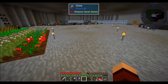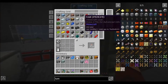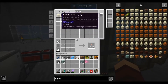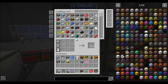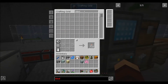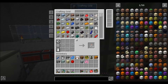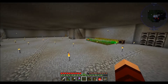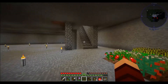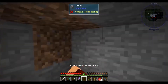Let's grab the items we're going to need. We need some sand — we do have some, great. We need some blood, and we need melon. I did remember to find some melons in the wild, so that works out.